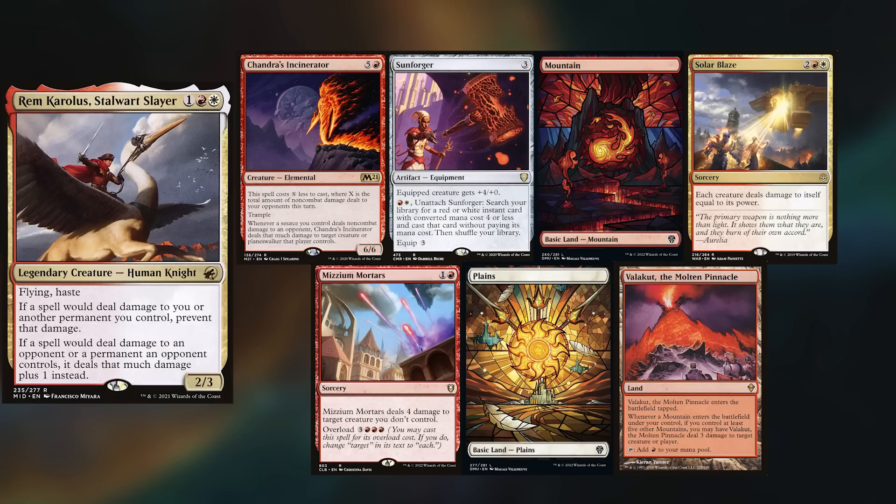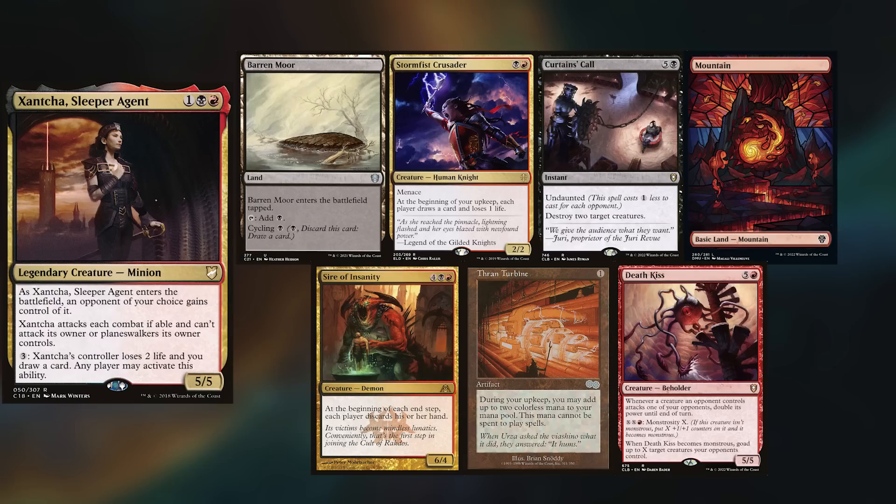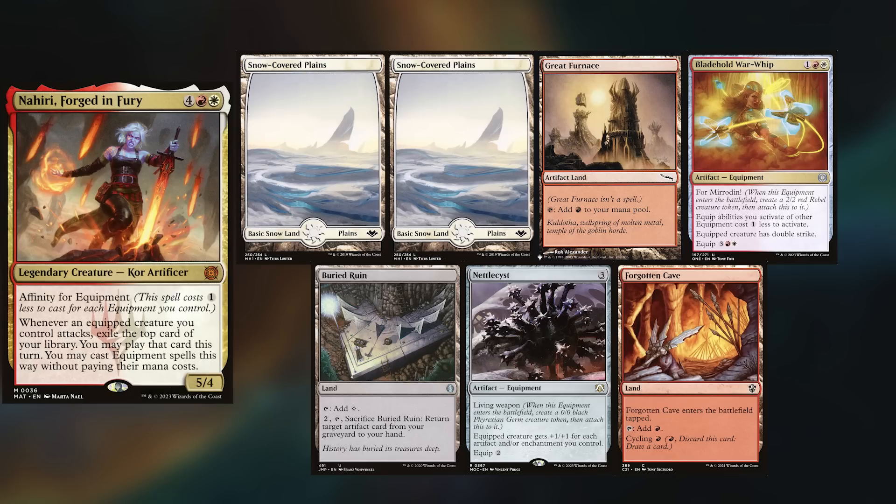Corwin is rocking Rem Carolos, keeping Chandra's Incinerator, Sunforger, Mountain, Solar Blaze, Mizzium Mortars, Plains, and Valakut the Molten Pinnacle. Charles is back and wants to play Xantcha again, keeping Baron Moore, Stormfist Crusader, Curtains Call, Mountain, Sire of Insanity, Thran Turbine, and a Death Kiss. Last but not least, I have built the new Nahiri, keeping two Snow-Covered Plains, Great Furnace, Bladehold War Whip, Buried Ruin, Nettle Cyst, and a Forgotten Cave.